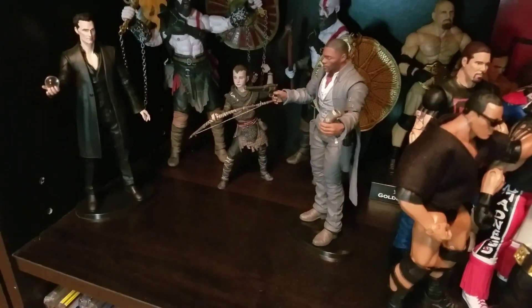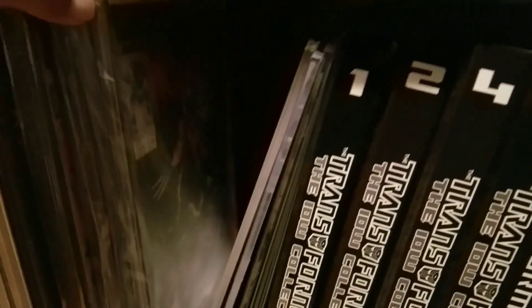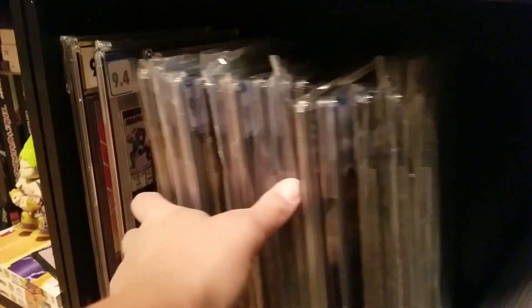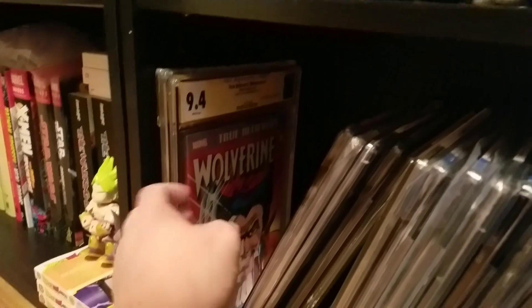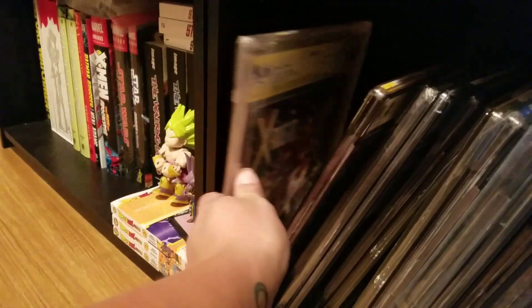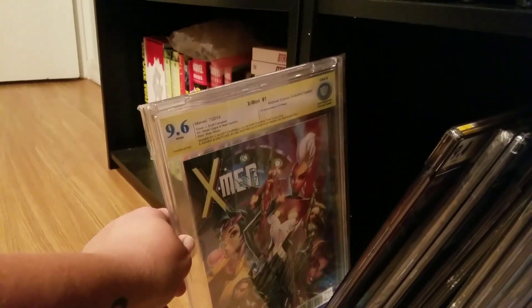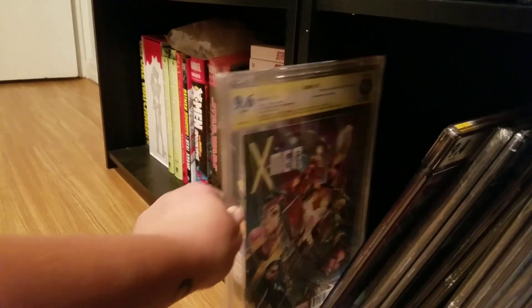Now we're going to go through some comics. Let's go all the way down to the bottom row. We've got some signed books - of course X-Men number one, signed by J. Scott Campbell and sketched by him.